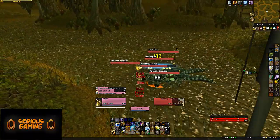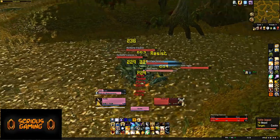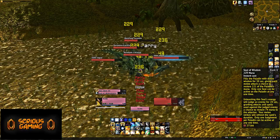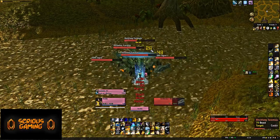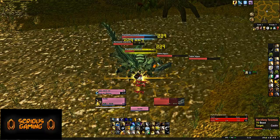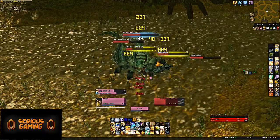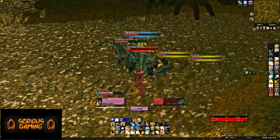At number four, we have the Black Morass, where your task is to defend Medivh as he tries to open the Dark Portal. While the other Caverns of Time dungeon, Durnholde, may be one of the most difficult heroics in the game, Black Morass is certainly one of the easier ones — with a notable caveat being the high damage you can take from mobs and bosses presenting a certain difficulty. It's absolutely the kind of dungeon where a decently geared tank and healer make a significant difference.